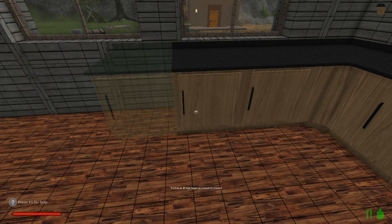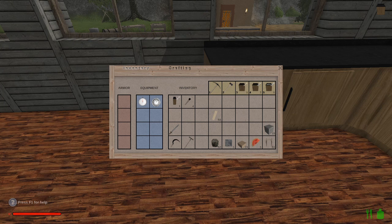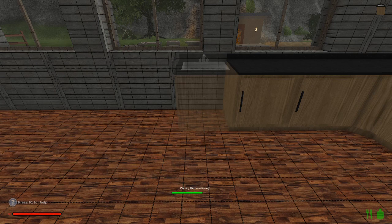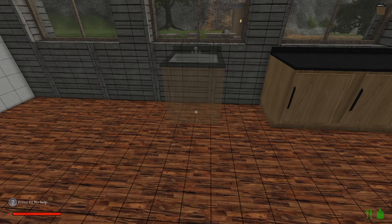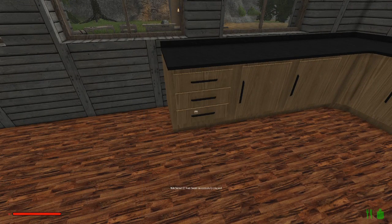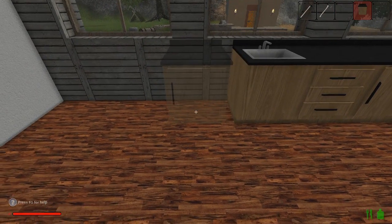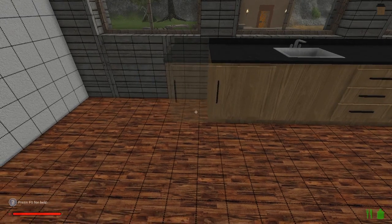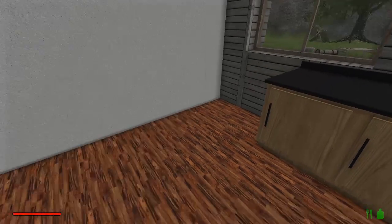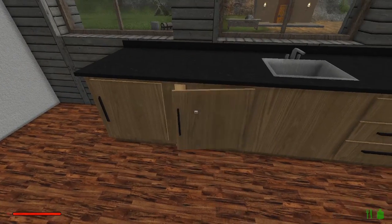So if we put that one there and then we have our sink — it would be nice to have the sink centered in the window. I think we should put this one here to make sure that's where it needs to be. That's going to put our sink in the middle of the window — yep, there we go. The last two we'll do in the future when we have more resources, but for now that looks pretty good. We can bring this down around here and maybe make a little island, but right now I think that looks pretty good.